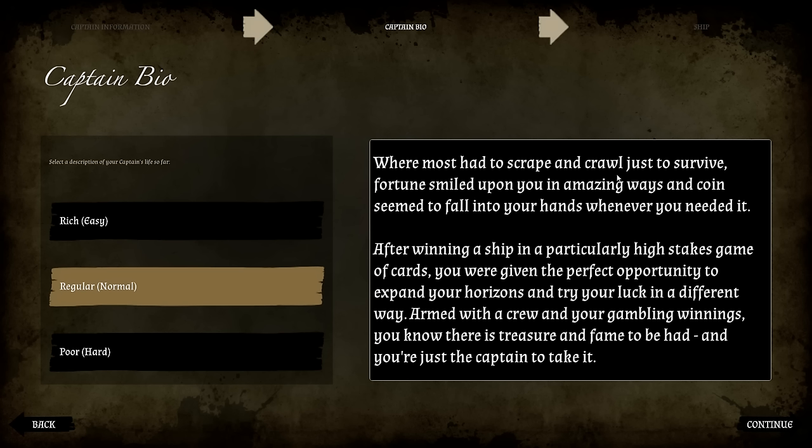The Normal origin reads: most of your life you scraped just to survive, but fortune smiled upon you and coins seemed to fall into your hands. After winning a ship in a particularly high-stakes game of cards, you were given the perfect opportunity to expand your horizons. Yeah, that seems like a pretty high-stakes game if you win a ship. Armed with a crew and your gambling winnings, you know there's treasure and fame to be had, and you're just the captain to take it.